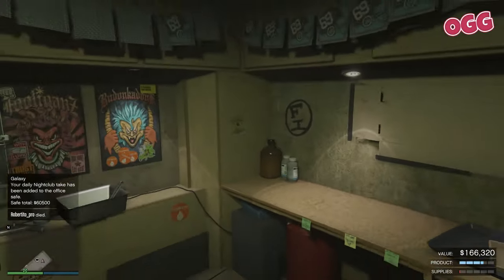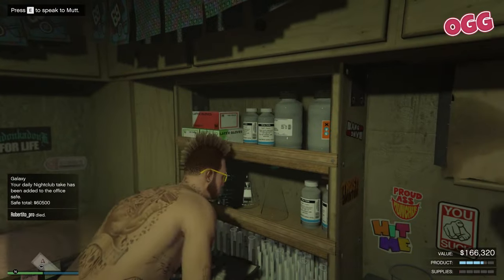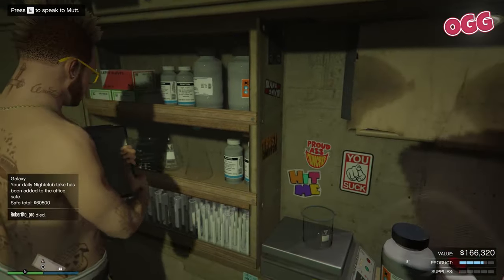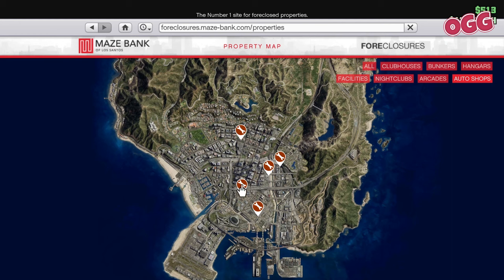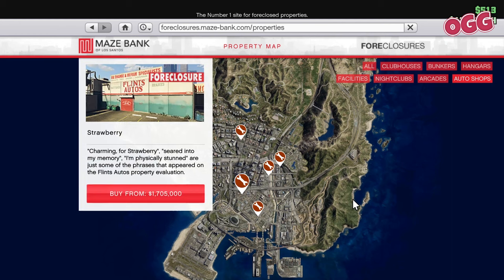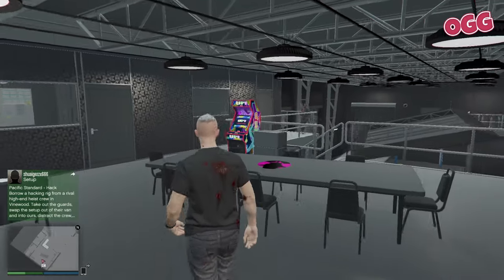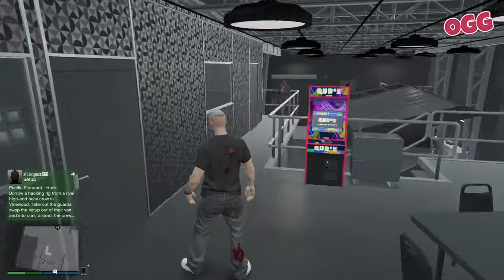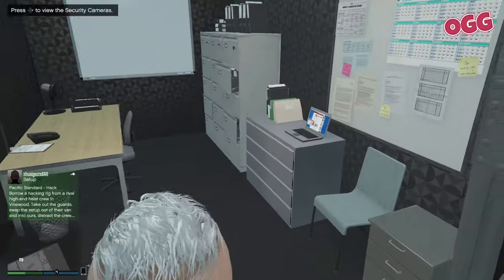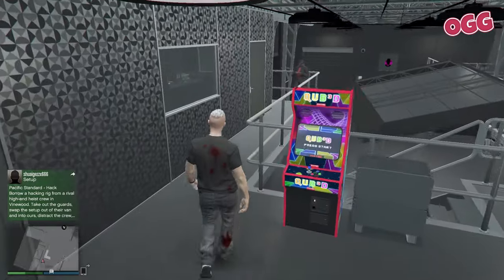In no particular order, let's start with the auto shop. Owning an auto shop opens doors to a world where high-end vehicle modifications and customizations meet lucrative heist prep operations. With the added perk of a personal modding space, it's a car enthusiast's dream and a clever entrepreneur's goldmine, all rolled into one dynamic enterprise.